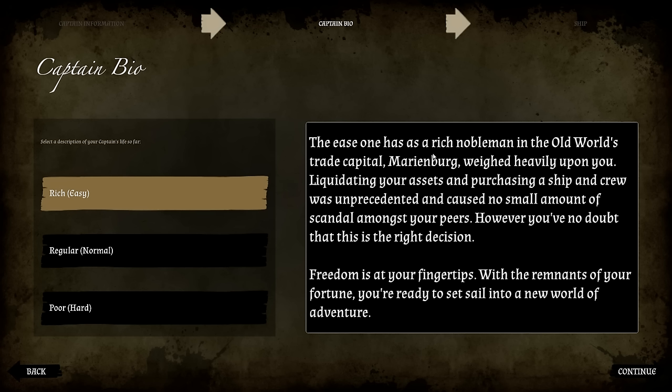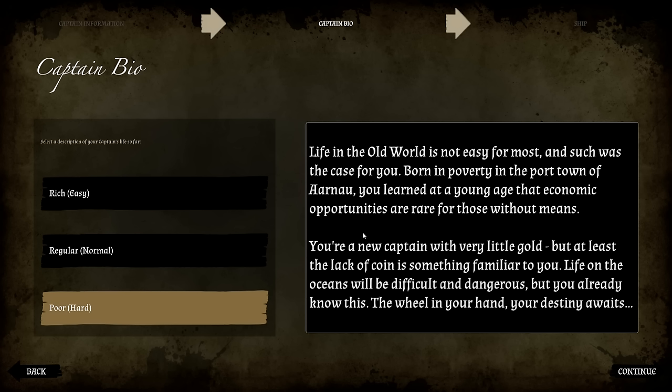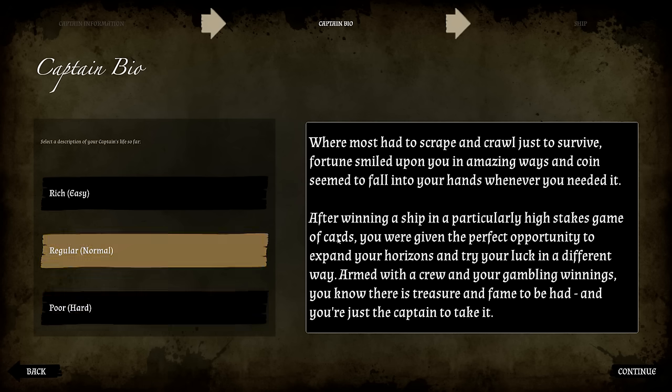There's also a Rich origin — you were a rich nobleman in Marienburg, the Old World's trade capital, and liquidating your assets to buy a ship caused quite a scandal amongst your peers. And a Poor origin — born in poverty in the town of Arnau, you learned early that economic opportunities are rare for those without means. You're a new captain with very little gold, but at least the lack of coin is familiar. The wheel is in your hand, your destiny awaits. I'm just going to go with Normal.